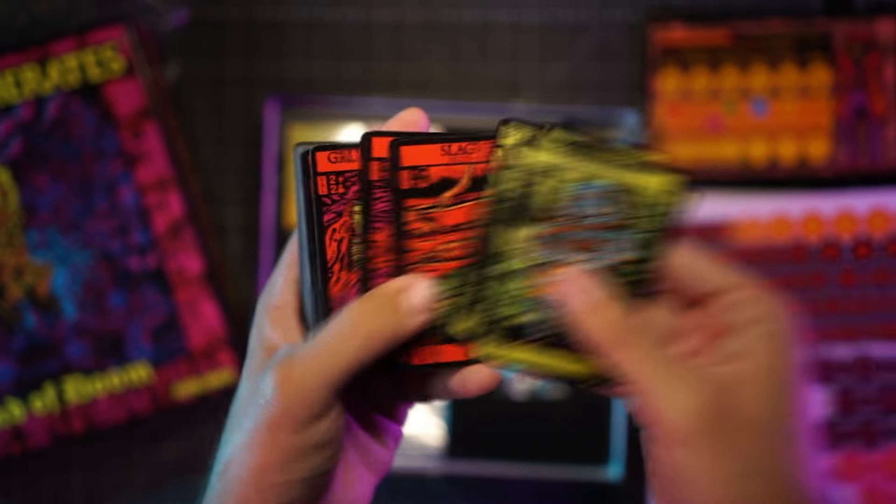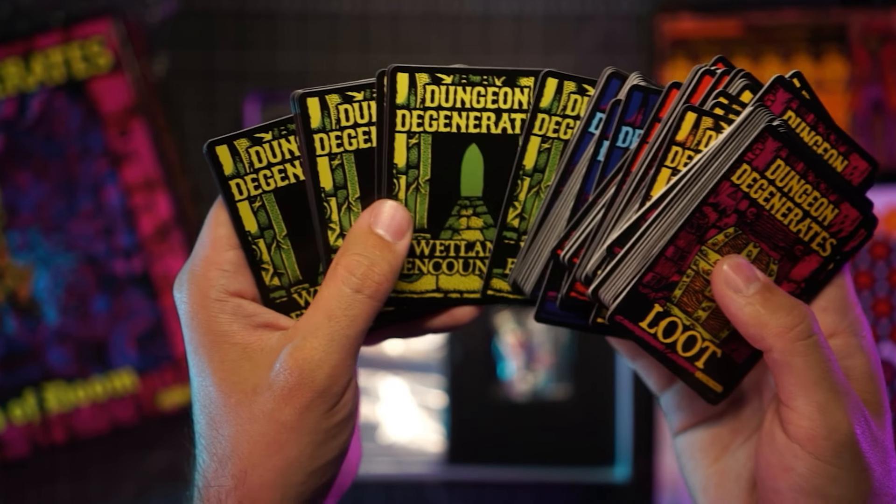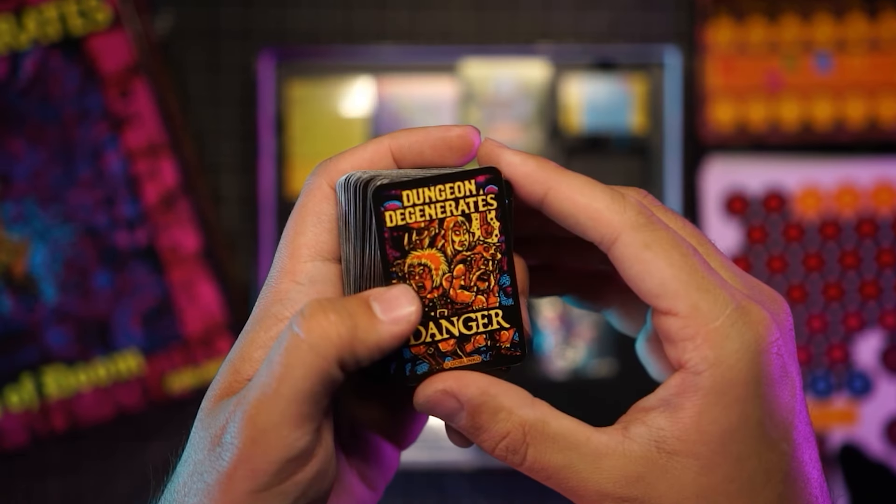Next up are the decks of action cards, items, and monsters. Each card is dripping with that underground zine-style art, setting up what seems like a gritty, brutal tone for the game, which I love. These decks cover everything from encounters in each territory on the map, to dangers, triumphs, and status conditions. You can already tell this game is packed with potential for some wild encounters.